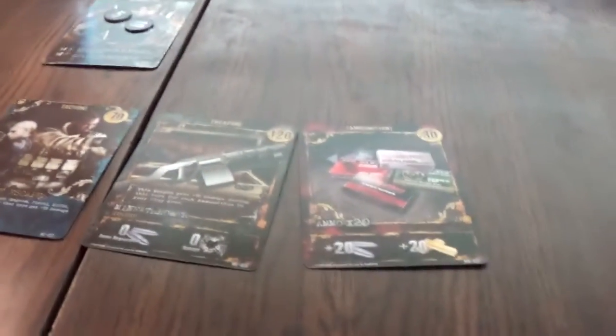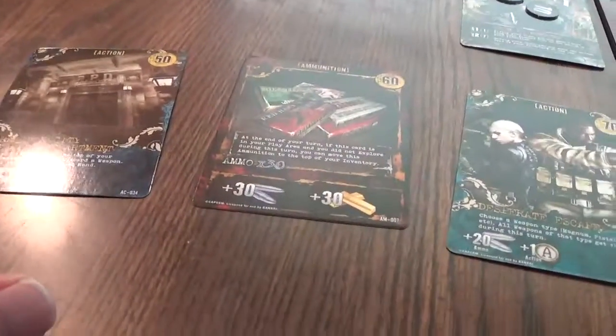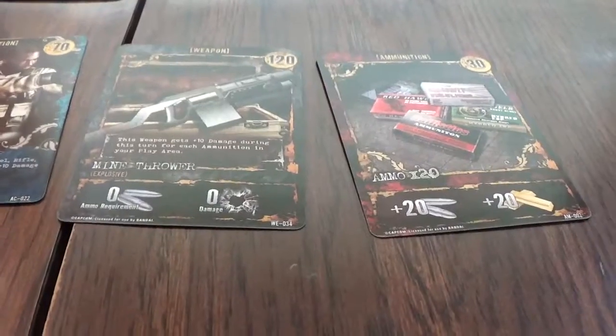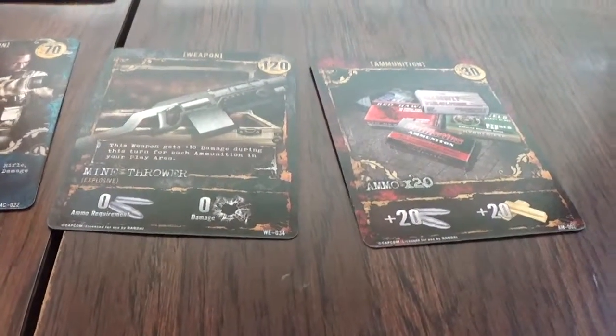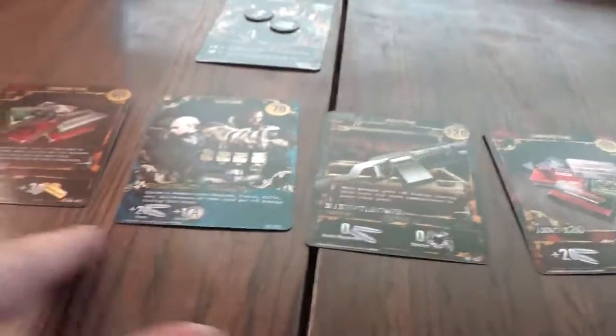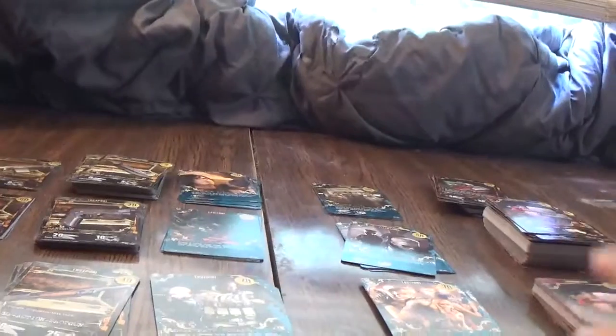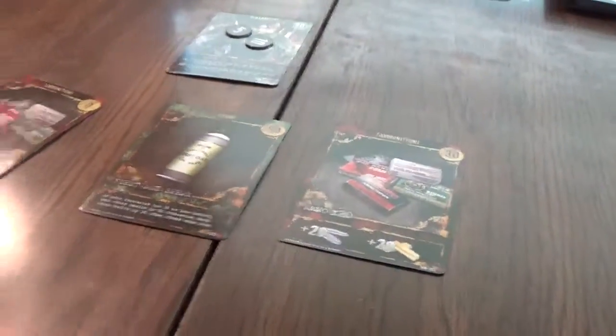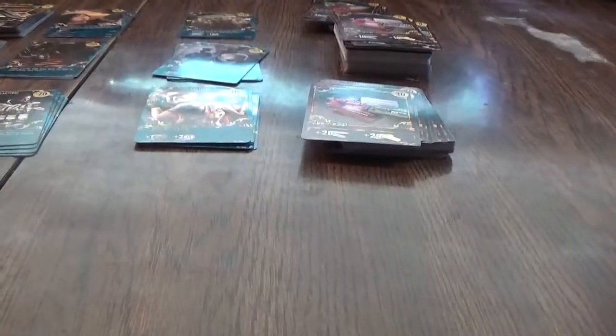The mine thrower — it only does 20 damage so I'm probably not going to explore. Actually wait — it does 40 damage because that card has ammo and that one has ammo, so okay that's fine, 50 damage. I will take some ammo and I'll explore — we beat this guy, that's good. Again with the two guns — not good.